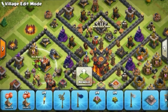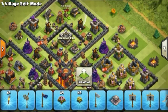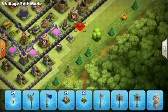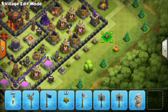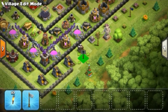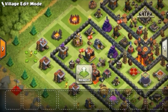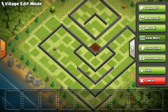Every time place your Giant Bombs and Seeking Air Mines in interesting positions throughout the base. Some people put all traps in one place, but then only one Dragon dies per trap activation. Every time spread these traps across the base so there are more opportunities — you can destroy two Dragons at once and get more kills across different areas.